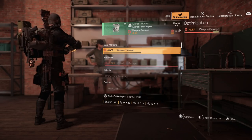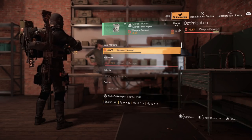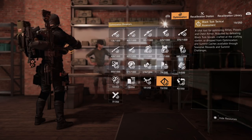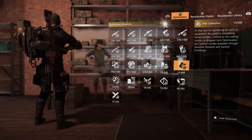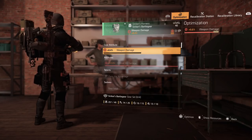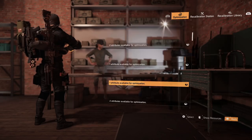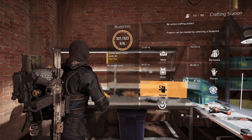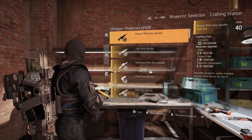Every time you deconstruct chest pieces you'll get one of those materials. We also have BTSU — Black Tusk — so you get that from defeating Black Tusk bosses. The easiest way to get all of this when you don't have those materials is to come over here to the crafting station and go all the way down to the bottom.